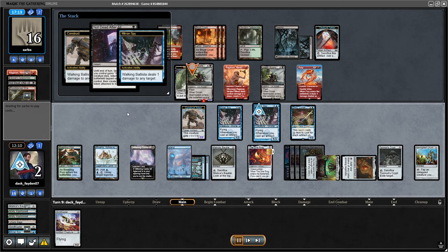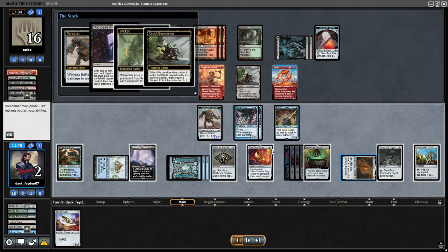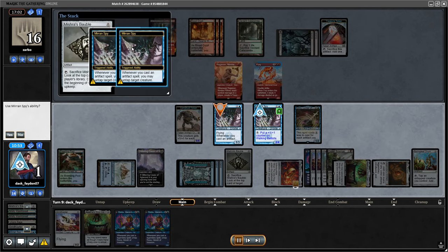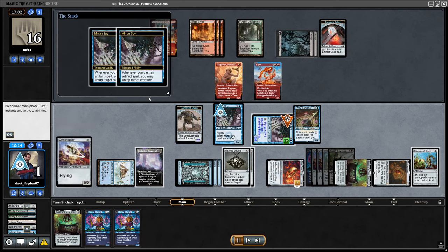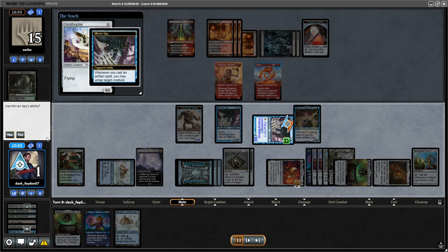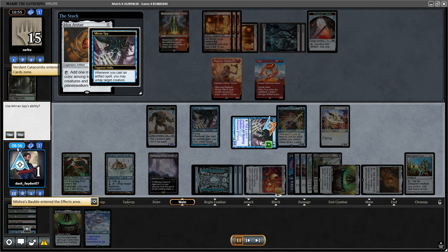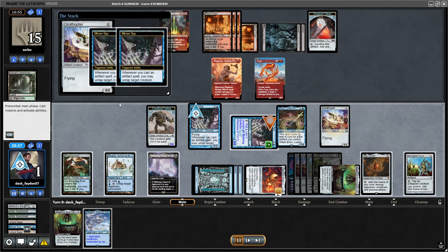I tried to ping, opponent plays Not Dead After All. I use another ping and try to kill the second Bowmaster first — they use another Not Dead After All, but I have Minamo to untap Agatha's Soul Cauldron. This way I can exile one of the Bowmasters from the graveyard, and when I kill the second one I use Tormod's Crypt to get rid of their second Not Dead After All. I also have multiple ways to deal with the board. Miran Spy doing more work here drawing me cards — I have Rona exiled and Walking Ballista exiled so lots of options, but I'm already at eight minutes on my clock in game one, and this was the reason why I lost this game.